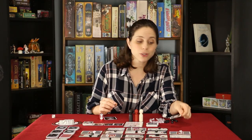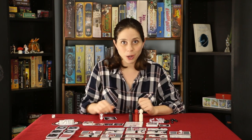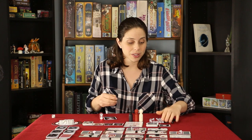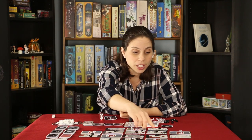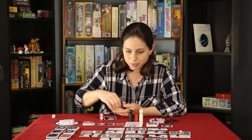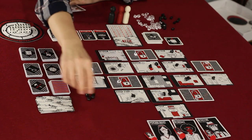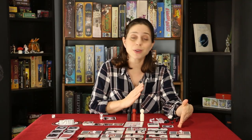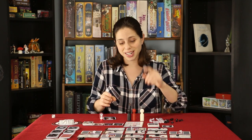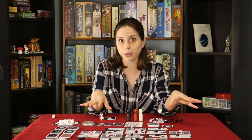Then the active player draws from the haunt deck — the same as when we haunted the manor in the beginning, only it's just one card this time. So if I draw a six, I get to put one darkness token on all locations that have a six on them. If a room gets four darkness tokens, it becomes a shrouded room and you can't go there.